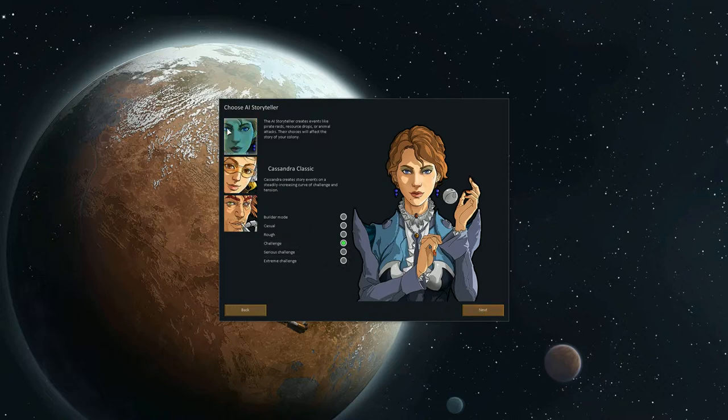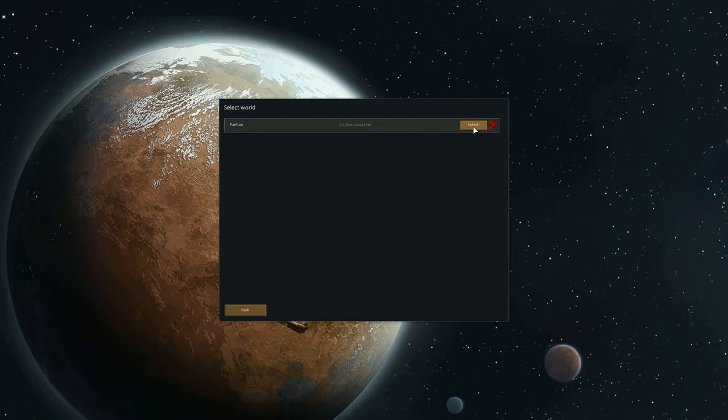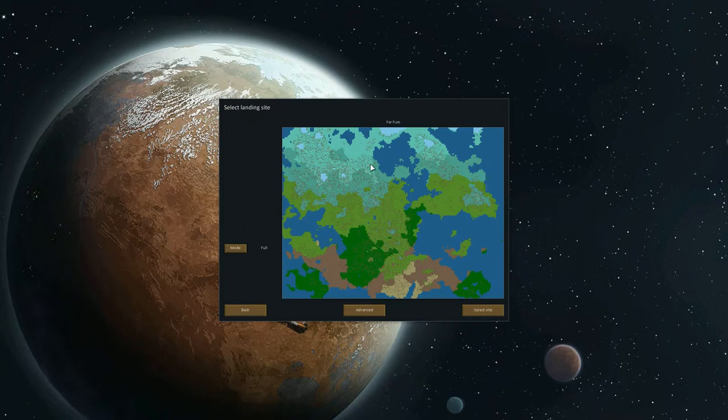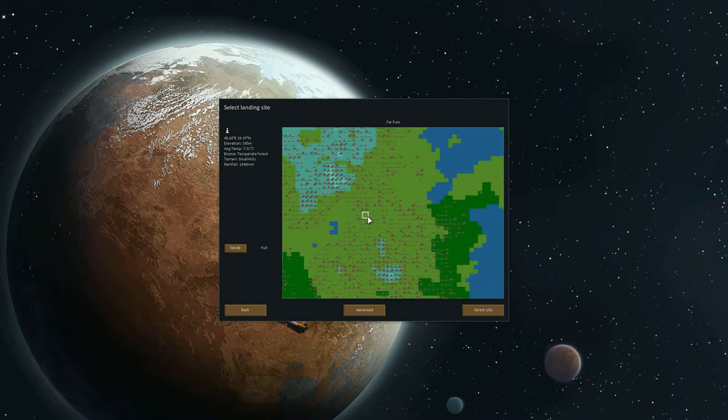So we pick her, pick challenge, click next. We will select our newly created world. And now we can select the landing site. As I mentioned, there are different biomes, but not all of them are implemented — remember, this is alpha. For example, ice sheet... I don't know if I could play that, could die right away. Boreal forest not implemented. Tundra not implemented. Temperate forest is implemented — that's what I'm going to play. There's also arid shrublands implemented and desert implemented, but I think it's much harder. Tropical rainforest not yet implemented, so I'm going to pick something medium — temperate forest.